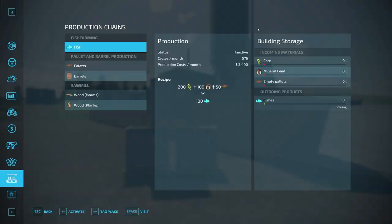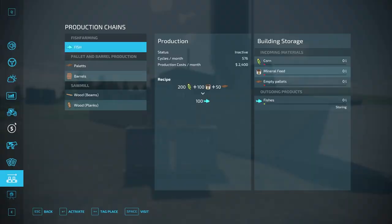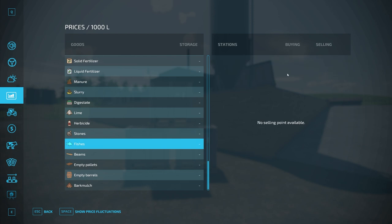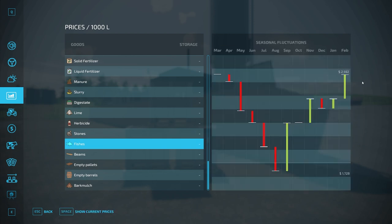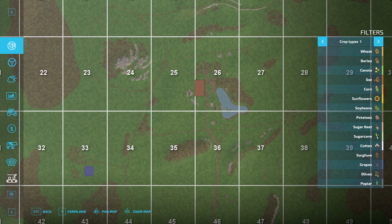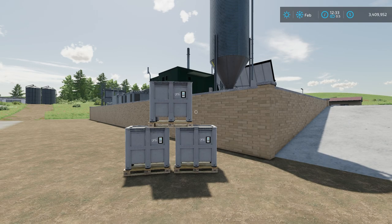We have fishes here, 1,000 liters each. If we go into the store menu, you can sell those — you can sell fishes. I don't have a sell point here, but I should be able to get up to $25.92 for them. They work like any other production chain: you put inputs in and get outputs out, and in this case the output is the fishes.